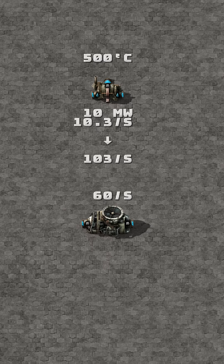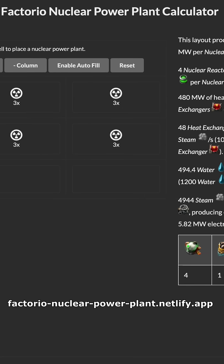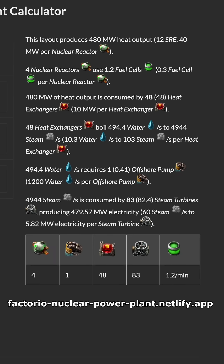A turbine consumes 60 steam per second, which means you need about 1.72 turbines for every exchanger. You can use this website to calculate ratios for any nuclear reactor setup.